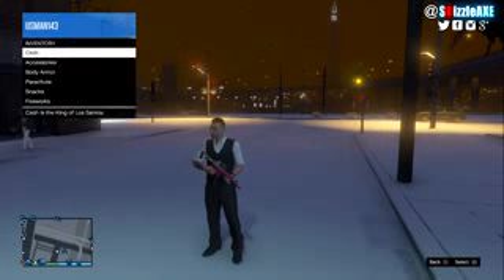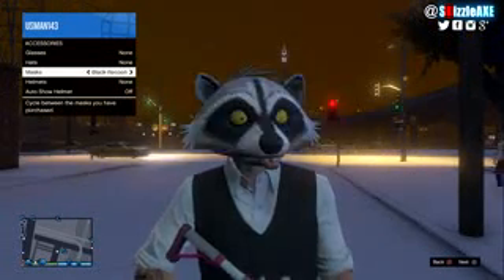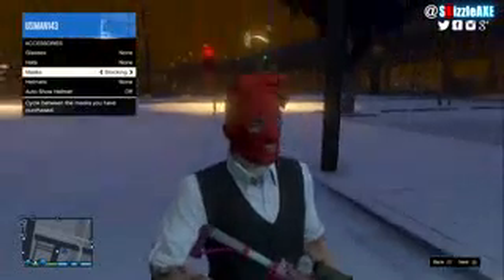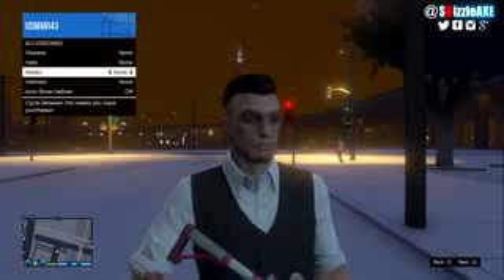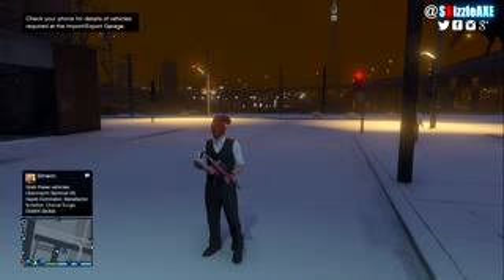Once you've gone into GTA Online, you want to head over to your inventory, then go to your accessories and then mask selection and you will see the stocking mask. Simply press X and you will have it unlocked and be able to wear it whenever you want.